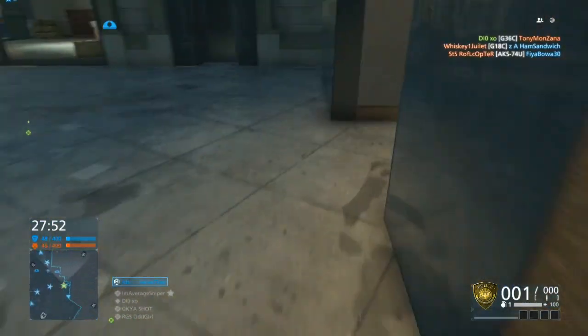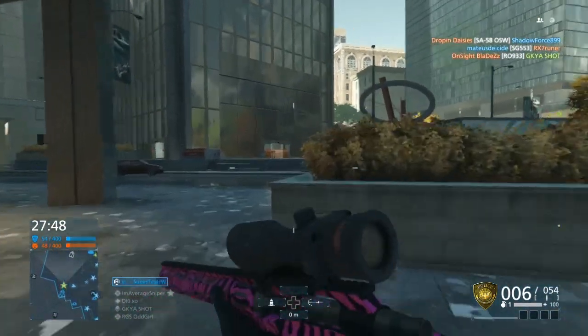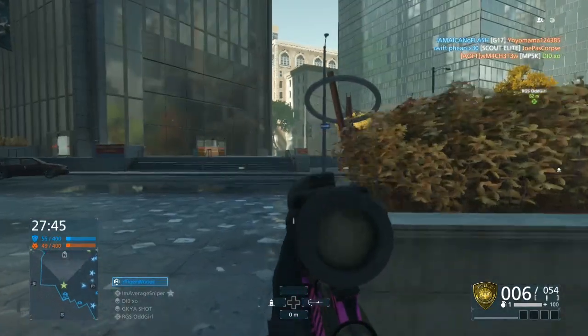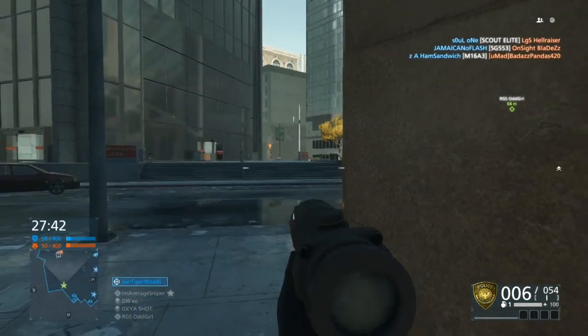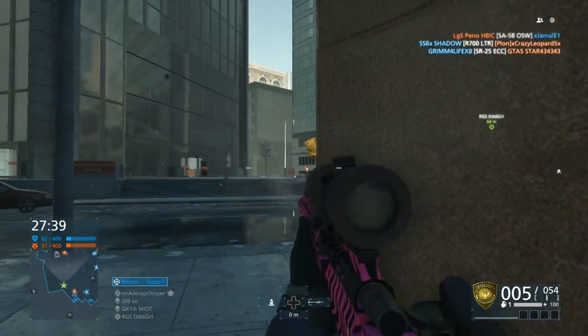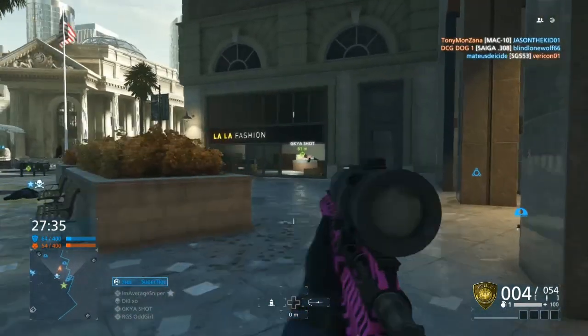Or columns, or whatever the fuck these things are — these big-ass things. I put a couple laser trip mines down because the enemy's always spawning in there, and they're always spawning in right there, right where I'm looking, by that building. See over here? Oh look, there's one right now spawning in. I missed him, man.